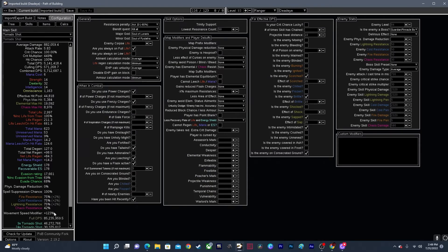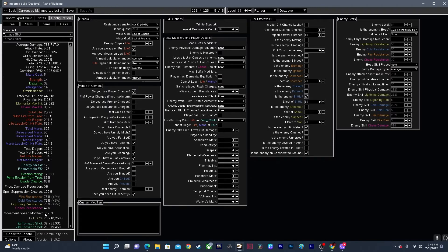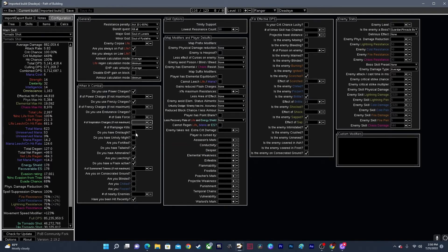Where you can actually make a big difference in your damage is over here on the left in Configuration. Generally most of these should be default. If you have something that gives you damage on full life — there's a gem for increased damage on full life — you can check that. I leech a lot of life so I'm pretty much always on full life, so I have that checked. You have power charges, frenzy charges, and endurance charges. As you can see, since I use frenzy charges, if I uncheck this my damage goes down to 73 million as opposed to 85 million.